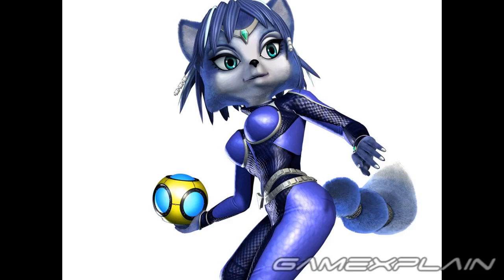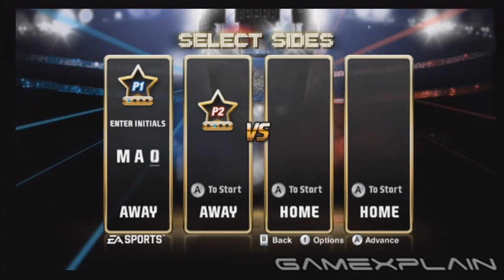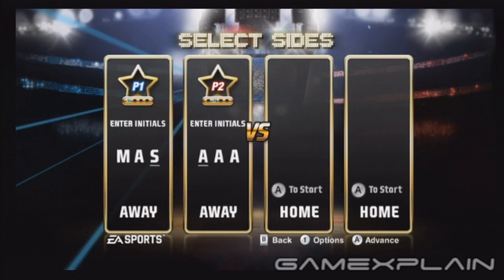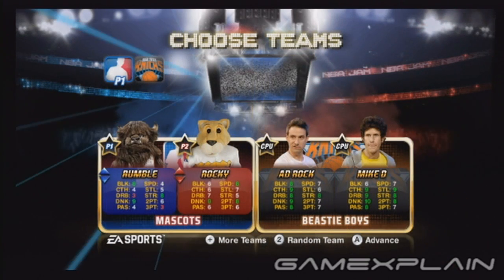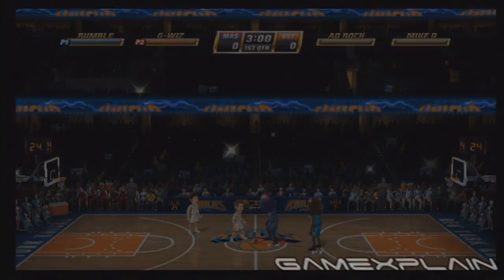If your interests fall more into the furry category, you'll be happy to note that several team mascots are playable. Just grab yourself a second Wiimote and go to the controller assignment screen. As your player's initials, have the first player enter M-A-S and the second enter C-O-T. Again, just press plus on the team select screen to try your hand at your newly unlocked fuzzy monsters.